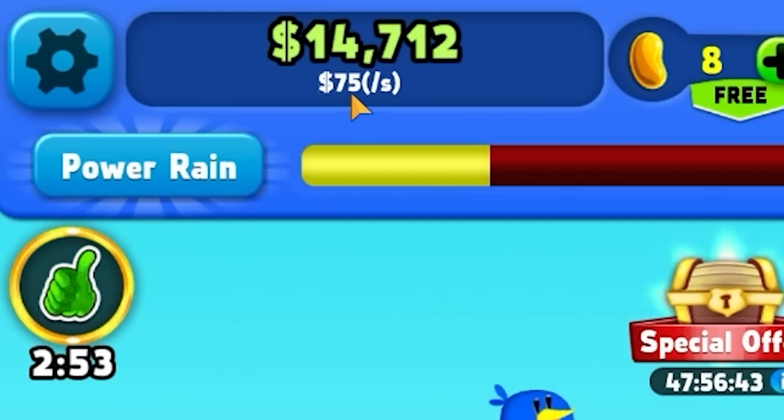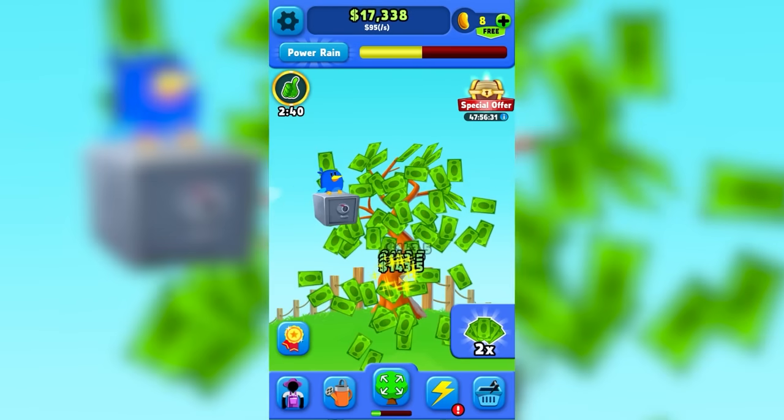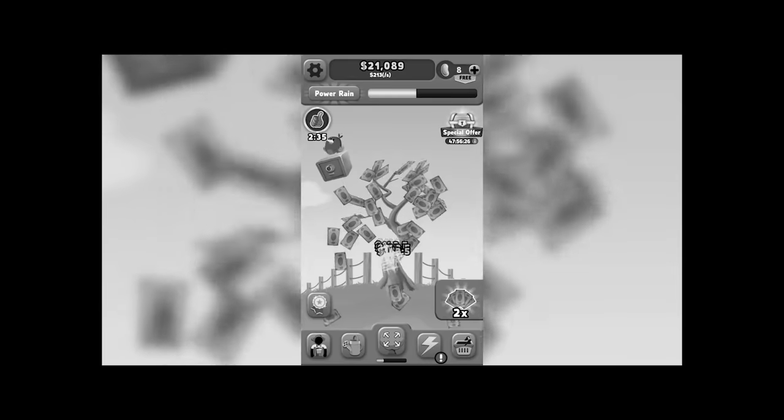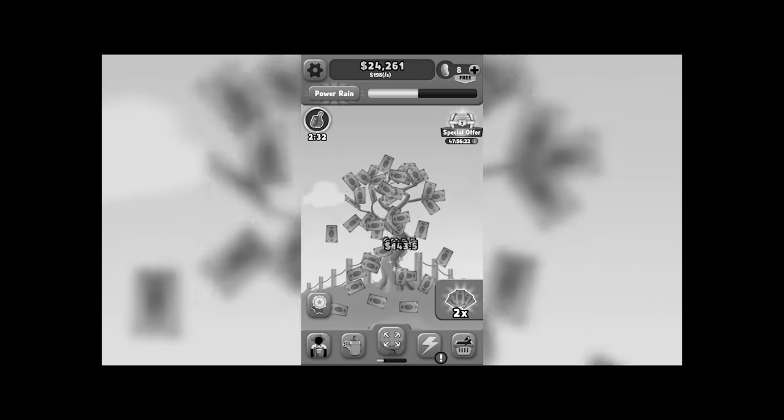So after buying the people, I think we're getting $3.40 in the background without having to do anything — $3.40 per second — but I'm going to be here the whole time. We're up to $143 per click. That's not good enough. I want trillions of dollars per click and a tree that touches the other side of the universe.